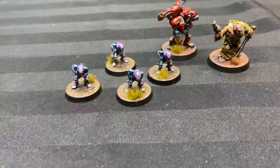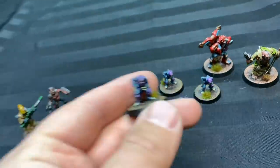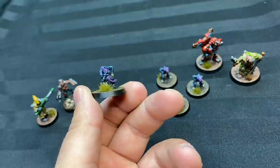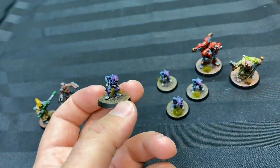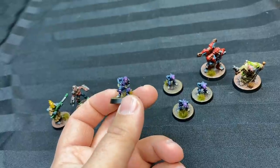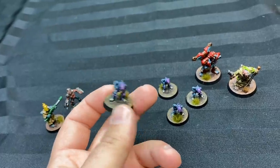They're classic gene stealer squigs - basically tiny gene stealers. They're wonderful miniatures. In the scenario, when you're assaulting the spaceship, these guys were inside it and have infested the area. It's kind of a Pitch Black thing where they slowly start to wake up and chase you away.